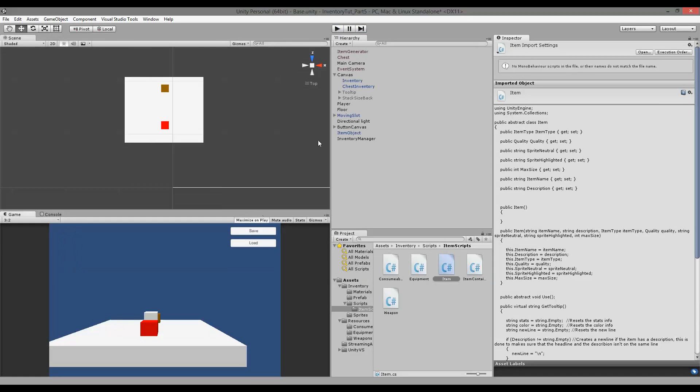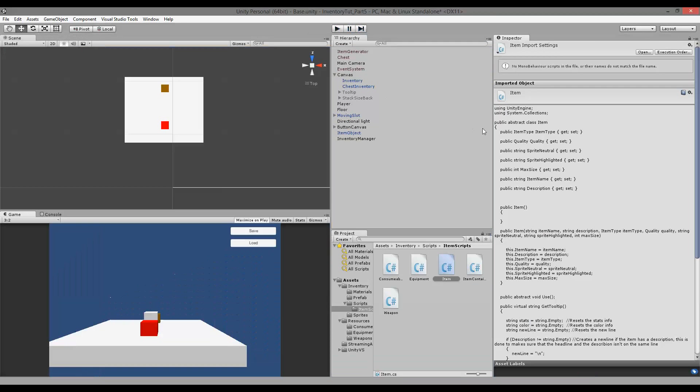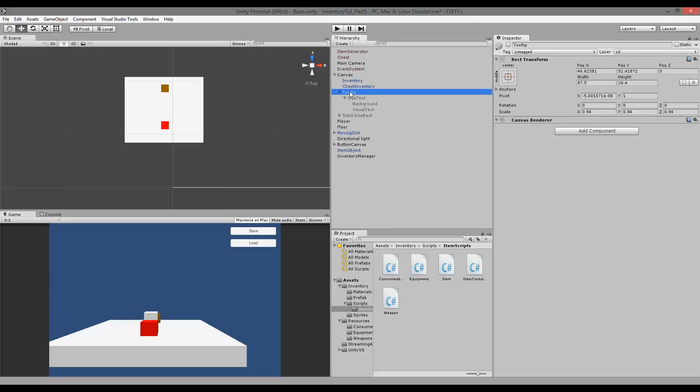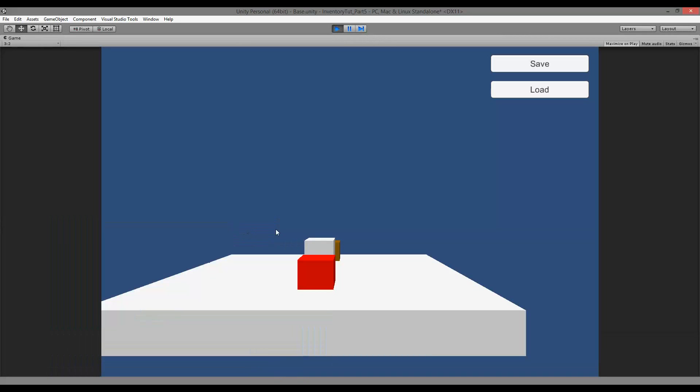Let's check if our tooltip still fits in fullscreen. We pick something up and we're missing attack speed on the sword in fullscreen. To fix that - I had a hunch this might be wrong - go to the size text and visual texture: the vertical overflow is set to Truncate. Change it to Overflow, and do the same with the size text. In the hierarchy, select the Canvas, find your Tooltip, select the size text, set vertical overflow to Overflow, then do the same for the visual text. Now we also have attack speed inside our tooltip.